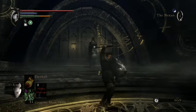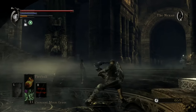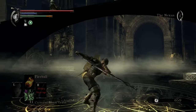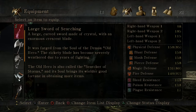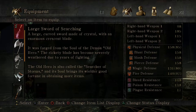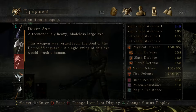The Large Sword of Searching is a normal curved sword in spite of looking like a great curved sword. That backstep is pretty cool. Curved swords, like in Dark Souls 1 and 3, some of them don't have a kick. The main cool thing: a large curved sword made of crystal with an enormous crescent blade — unfortunately it's not a crescent weapon. It was forged from the soul of a demon Old Hero. The rickety blade has become severely weathered due to years of fighting. The Old Hero is also called the Searcher of Storms, and its soul brings its wielder good fortune in obtaining more items. I'll actually keep this on me for farming purposes.